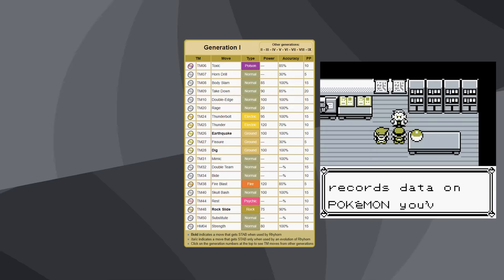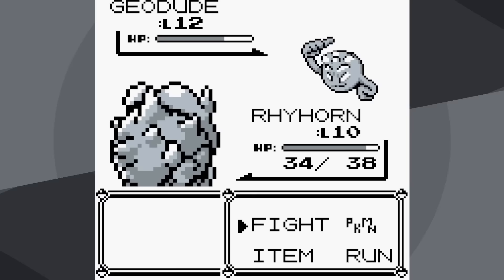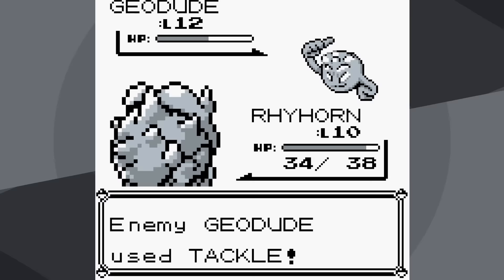None of this matters for Brock. What's going to matter for Brock is how much damage can we do to his rock Pokemon? Our first battle with Brock, we're at level 10 and we only have Horn Attack, but because Horn Attack is a much more powerful move than Tackle, we're doing pretty good damage. Because we're also rock type, Tackle from Geodude doesn't do much, but we're not going to get many critical hits, and we're going to have to fast forward, but we are going to win.